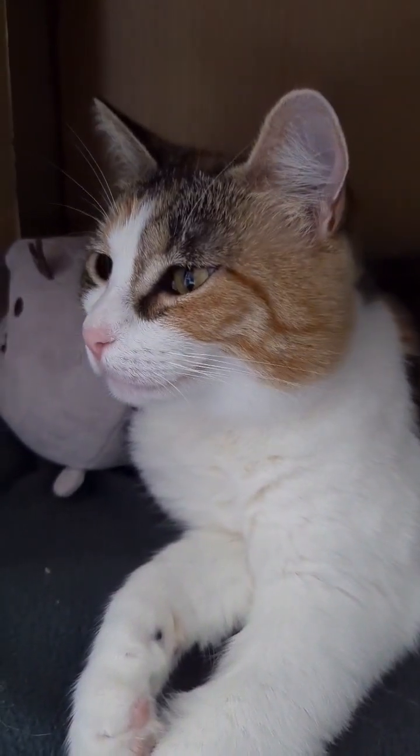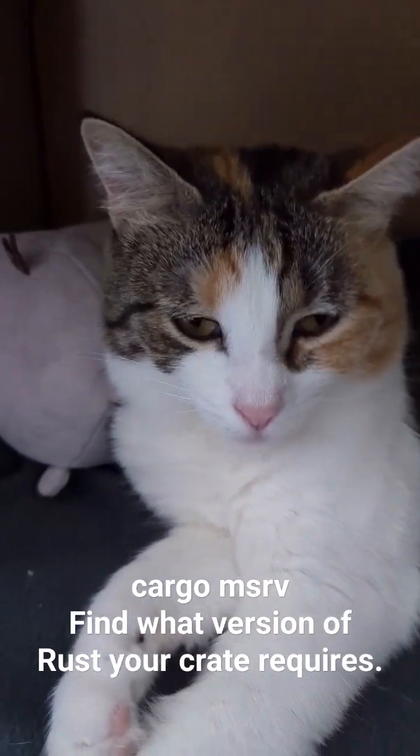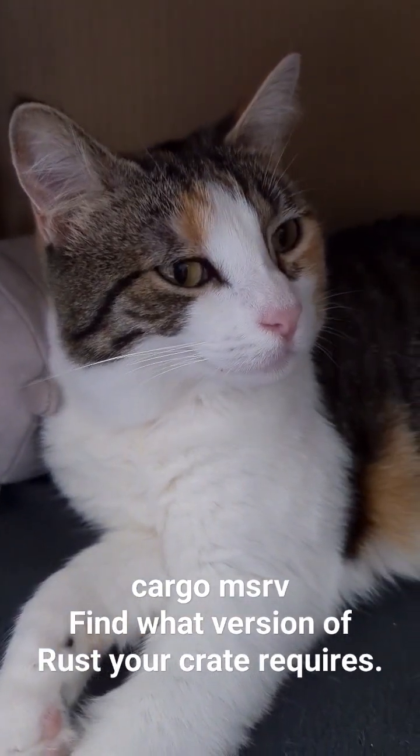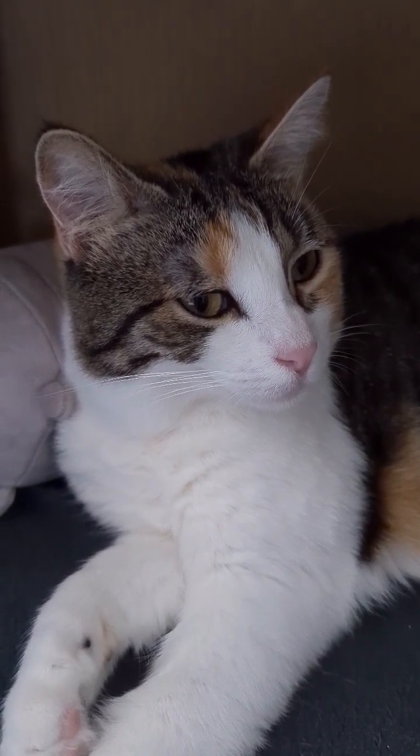The first one is Cargo MSRV. It is a command that you can run on your Rust project, and it'll tell you what is the minimum version of Rust that will correctly build your crate. It's great.